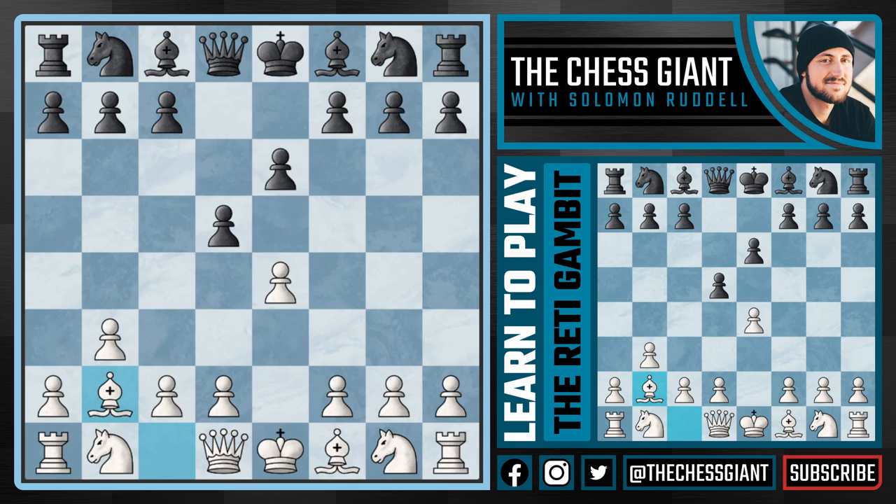Well, this opening has actually been played nearly 700 times at the professional level and White has easily won the majority of those games. We're actually completely okay — in fact we want Black to take this pawn on E4. It's going to be hard for Black to hold onto this pawn without giving something up. Black really has two options: take the pawn, or simply play a move like Knight F6 not accepting the pawn on E4. Let's first go over what happens if Black takes that pawn.